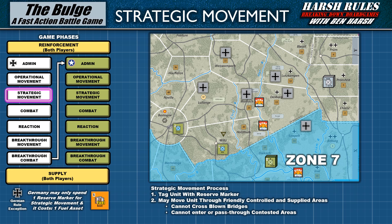Let's walk through a brief example. The German player wants to strat move an infantry unit in Prawn's Field to the front of the German line near Bastogne. With only three movement points, the infantry unit would be able to traverse maybe one area. However, with strategic movement, they can use friendly, controlled, and supplied areas to move much farther. I've marked these areas with control markers to show the available path. To conduct a strategic movement, first during the operational movement phase, the unit is tagged with a reserve marker. Then in the strategic movement phase, the German player can move the unit.